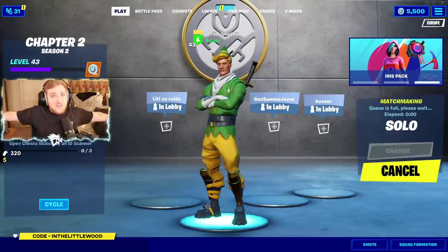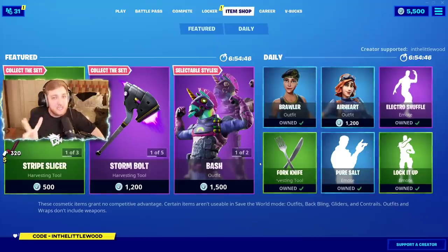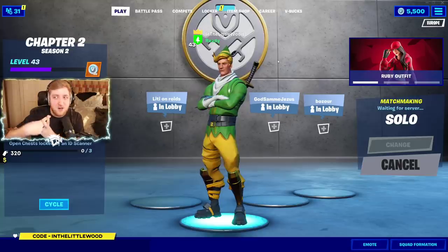Just as a reminder, if you haven't already, be sure to use my code in the item shop. You go to the item shop, go to the bottom right corner, type in 'Littlewood' and hit accept. It expires every two weeks — so every fortnight it resets. Basically, anytime you buy stuff in the store, a little bit of a kickback comes through to me. Hashtag ad, hashtag Epic partner.